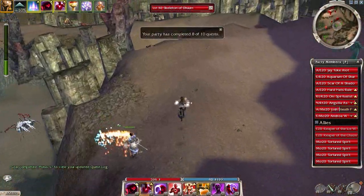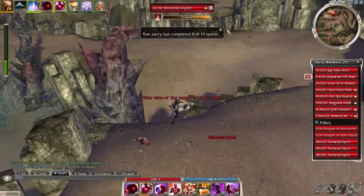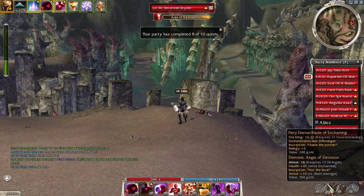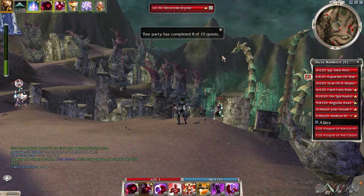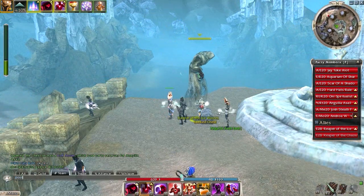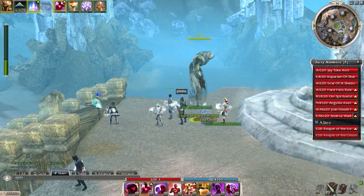Also, when the spirits are at the top and it says the quest is done, wait for all the torture spirits to disappear from the ally window and then you can tally. If they're still there, do not tally as it can lead to fail sometimes.